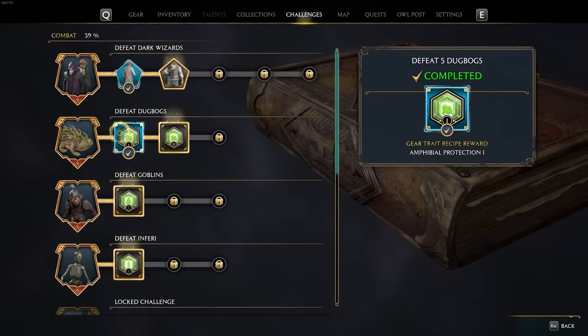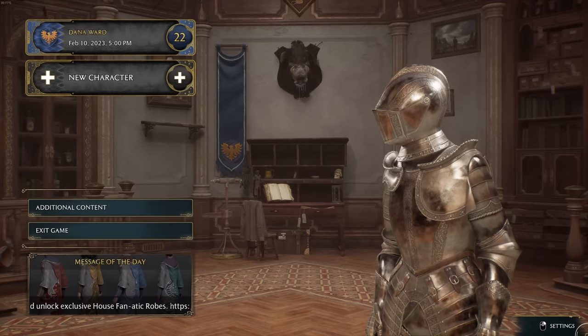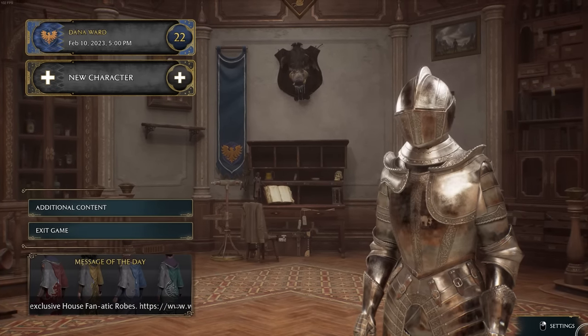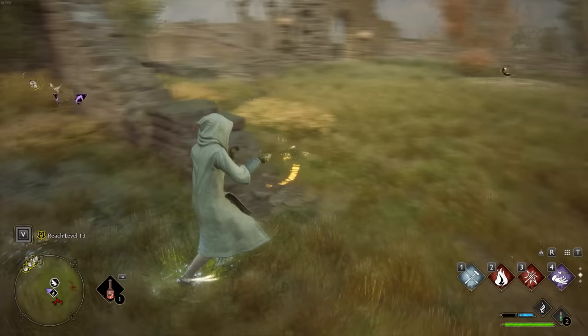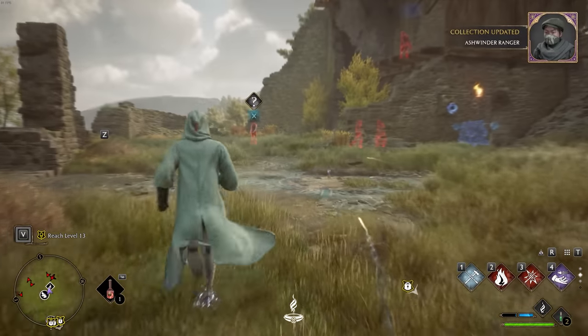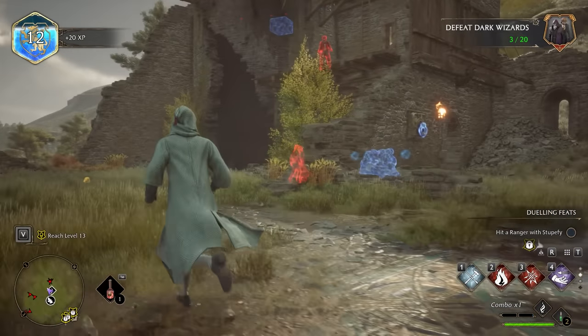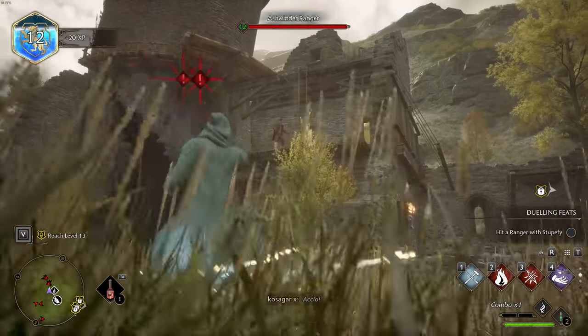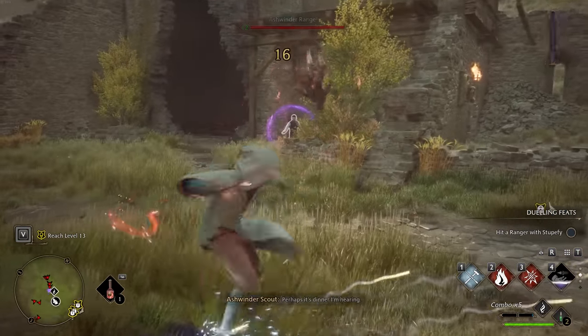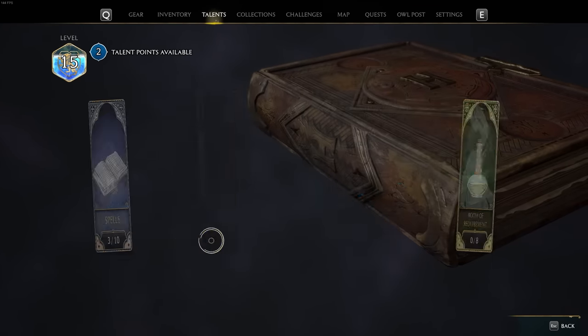It's also worth noting that many challenges have genuinely cool rewards. For completing the spider challenge, for instance, you get a knight armor cosmetic — it's not only experience, there are some actual cool cosmetics as well. But since leveling up massively slows down by mid-game, make sure you spend your early talent points wisely. The max level is 40, but you can only get 35 talent points in total, and there are 48 different talent options — meaning there are 13 talents you will be unable to take in Hogwarts Legacy.